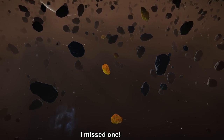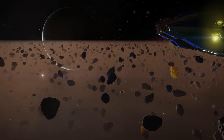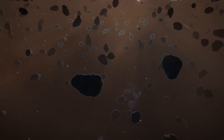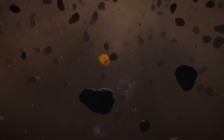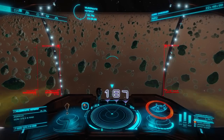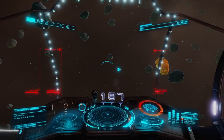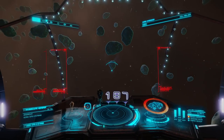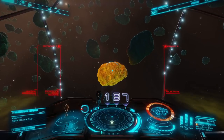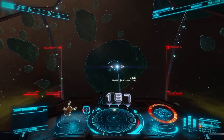You will definitely be able to tell what a core asteroid is when you see it. Although a lot of cores are very bright, that potato shape right there along with those black lines and the brightness is the telltale giveaway sign of finding a core asteroid. If you are doing deep core mining in a metal rich or rocky ring, that right there is the exact shape and brightness you're looking for. Every single one of these cores will look exactly like this.